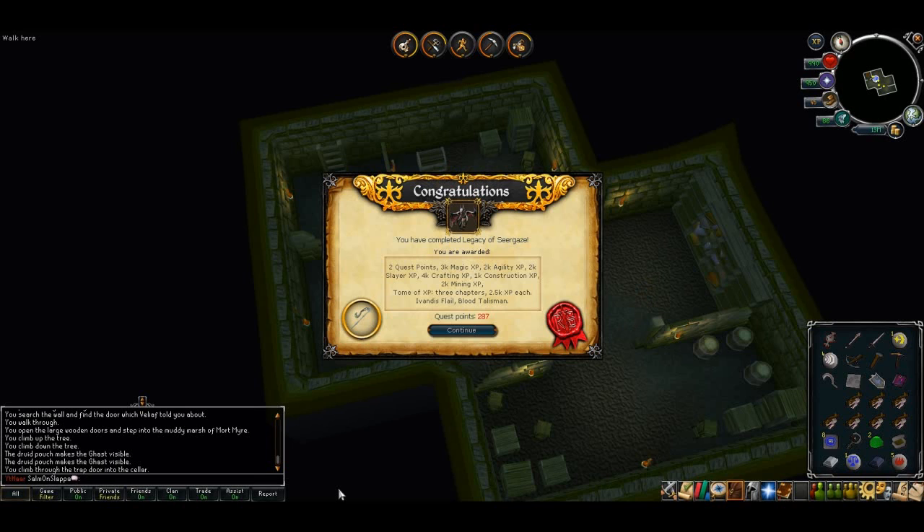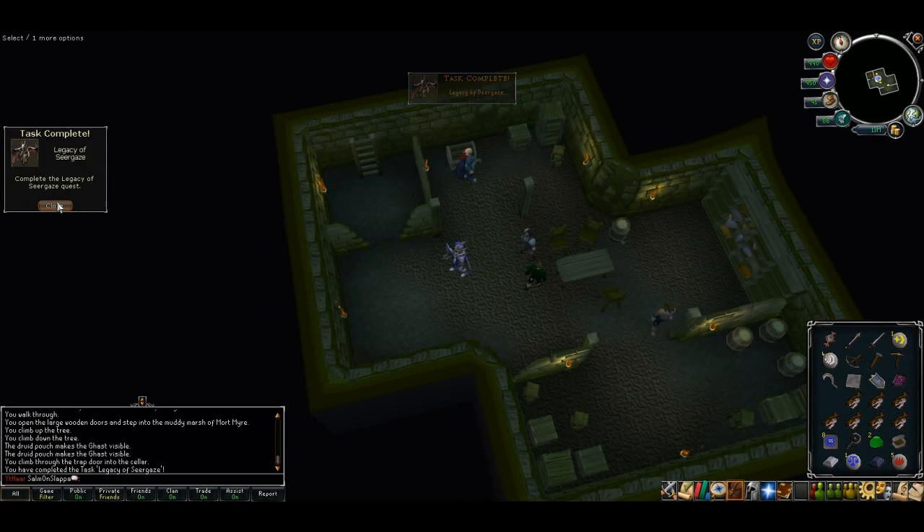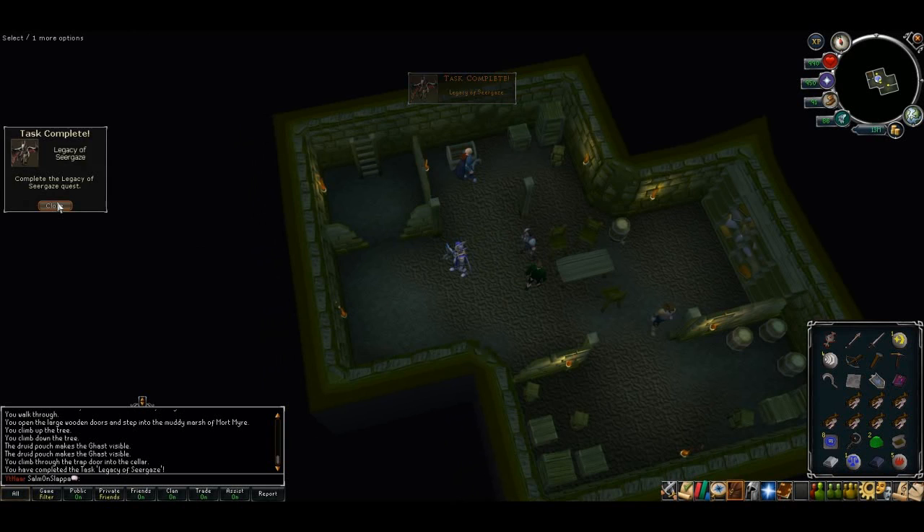For completing this quest you'll get 2k XP in a hell of a lot of skills. You'll be able to make your own blood runes. You also get the Ivandis Flail and a Tome of Experience giving 7.5k XP in any skill above 35. You get your Blood Talisman, access to the Meiyerditch Dungeon with blood velds, mutated blood velds, zombie hands and skeletal hands, a shortcut to the original Myreque Hideout, access to the furnace in Meiyerditch, and access to the Columbarium beneath Patadermis where you can burn Viacorpses for rewards. I'd highly recommend waiting until Branches of Darkmeyer before doing that. You'll also unlock a Firewatch event within Temple Trekking.